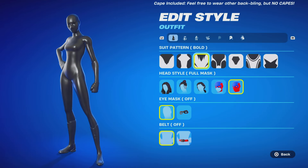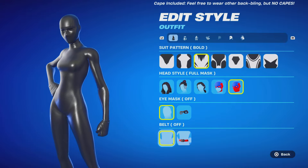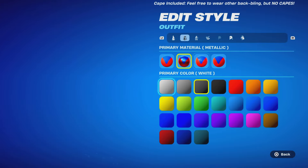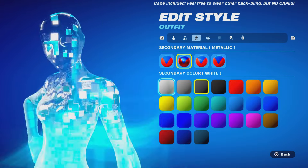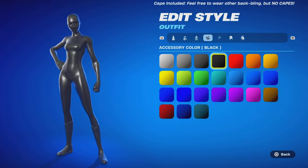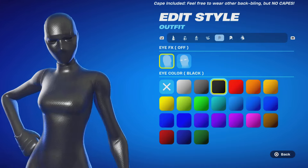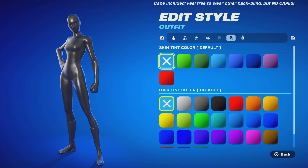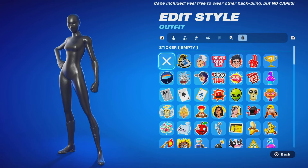For the all-black, you want to have the suit pattern on bold, head style on full mask, eye mask on off, belt on off. For the primary material, you want to have metallic and primary color on silver. Secondary material, you want metallic and silver again. And then accessory color, click on black. Eye effects on off and eye color on black. If I'm going too fast, pause the video, rewind the video — screenshot the video. Skin tint color on default, hair tint color on default, and sticker on empty.